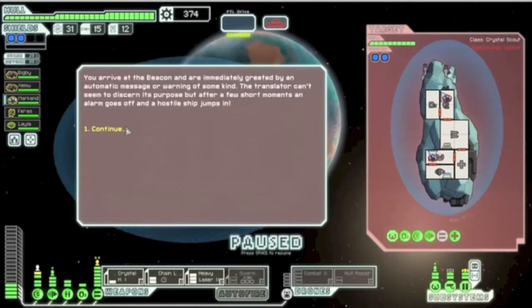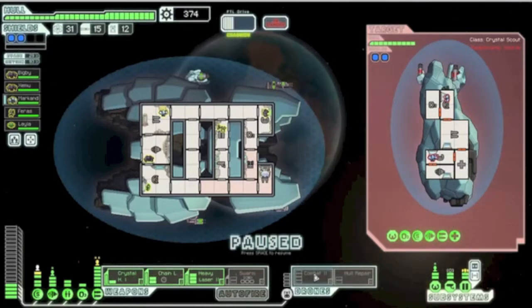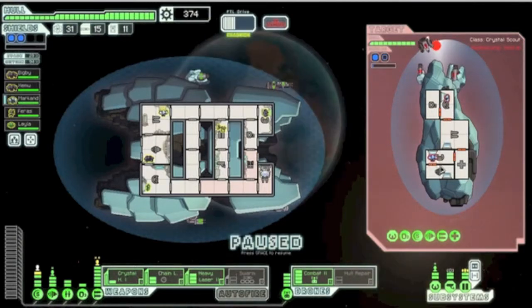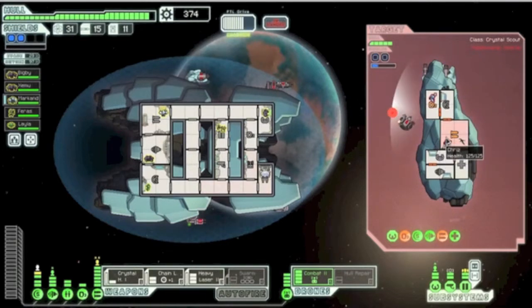You arrive at the beacon and are immediately greeted by an automatic message or warning of some kind. The translator can't seem to discern its purpose, but after a few short moments an alarm goes off and a hostile ship jumps in. This is a crystal scout — it has crystal weaponry, obviously. So I guess we get to fight them with our crystal weaponry. Everything's charged. As you can see, I have a Combat Drone Mark II, which I'll deploy to get some shots in on their weapon. I think I should target their shields next.